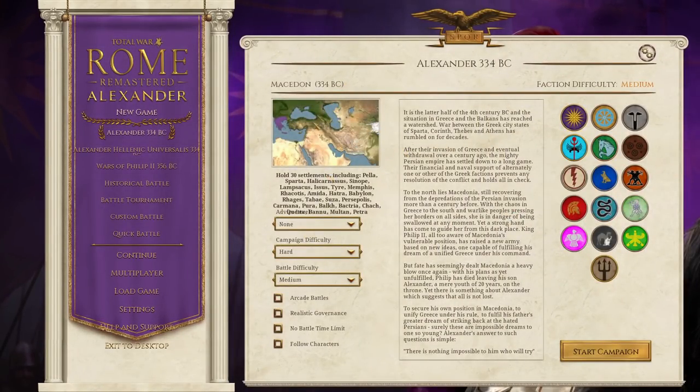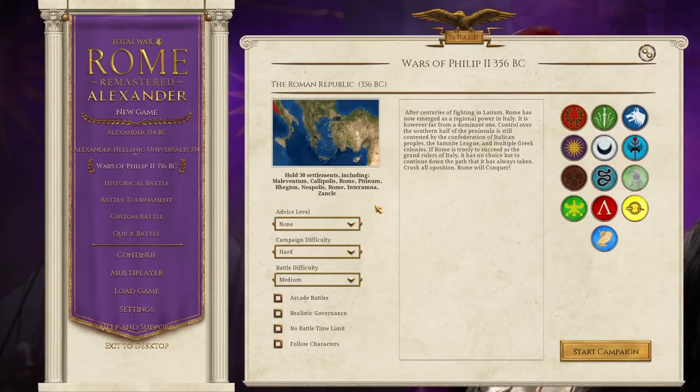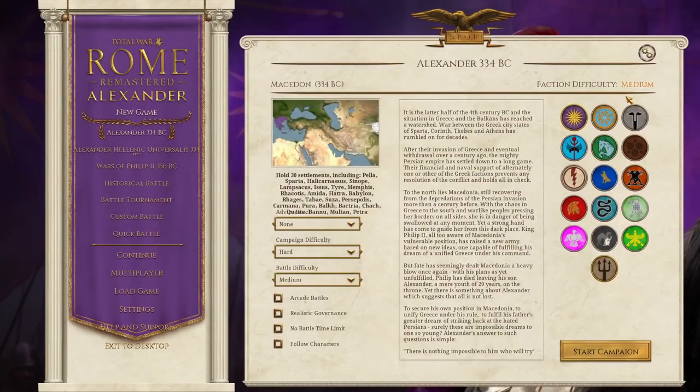The Alexander campaign is on the regular Alexander campaign map from vanilla. Then you have the huge map — Alexander Hellenic Universalis — which puts the campaign on a huge map. It's a pretty good map; I think it might work for something like a Broken Crescent type mod. And then you have the Wars of Philip, the second campaign, which starts in 356 BC. It's a more contained map with southern Italy, Greece, parts of the Balkans, Asia Minor, and parts of Syria.